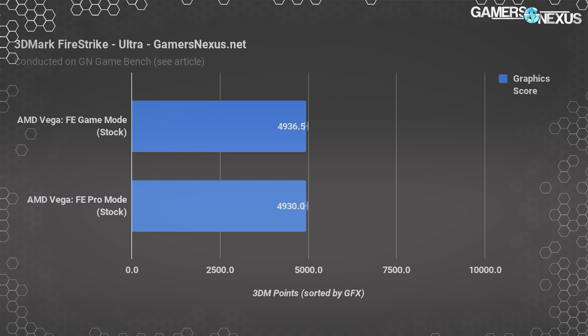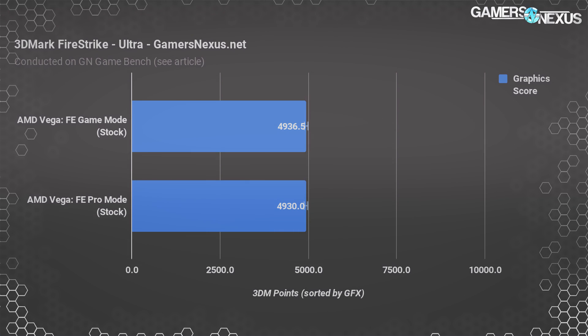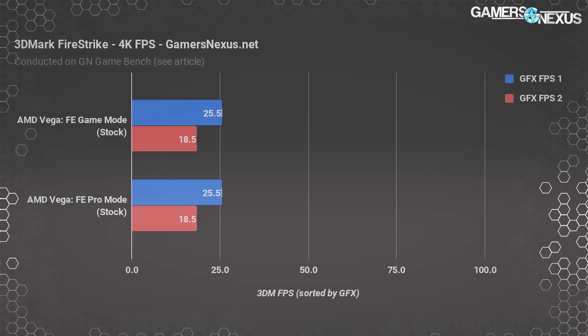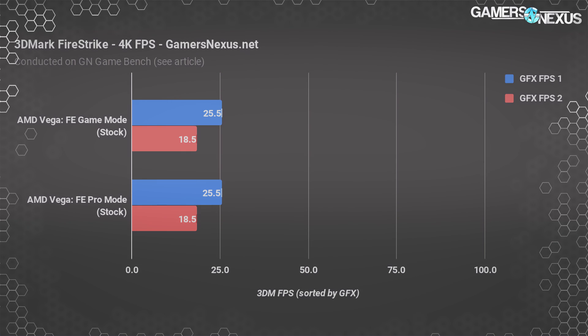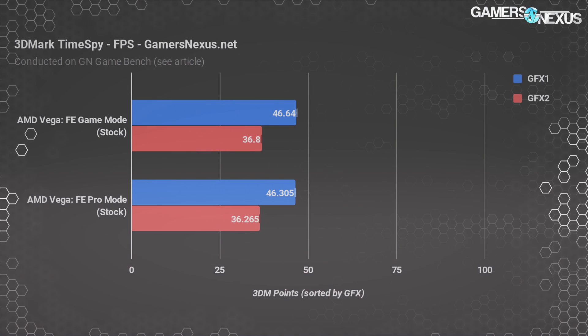For Fire Strike Ultra, the difference is 6.5 points in the graphic score — 0.1% different. We're at 4936.5 points after five averaged automated runs for gaming mode and 4930 points for pro mode. Looking at the represented FPS numbers instead of scores, the difference looks even less significant — it's 0%. We get 25.5 versus 25.5 for graphics FPS 1 and 18.5 versus 18.5 for graphics FPS 2. Adding two decimal places gives 25.51 versus 25.45 and 18.53 versus 18.52.